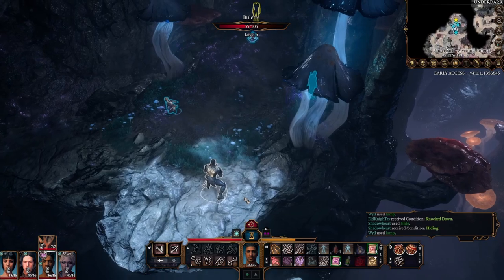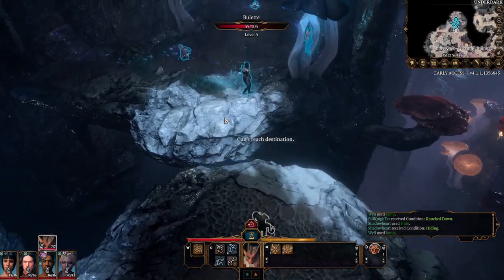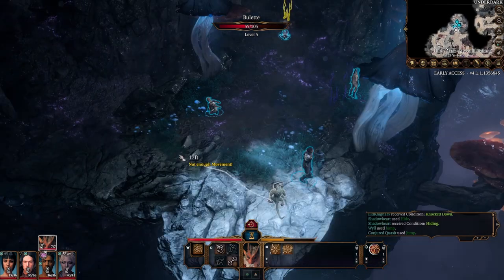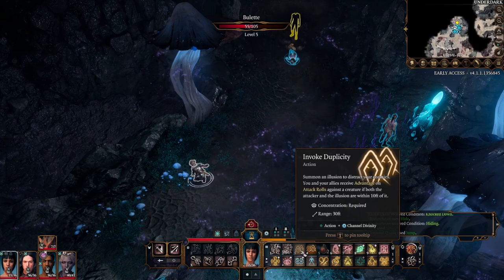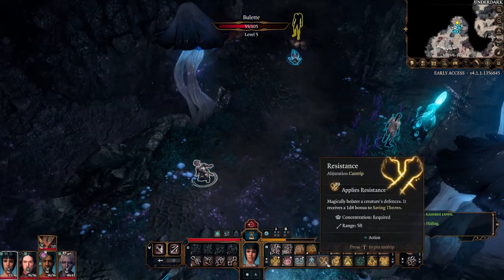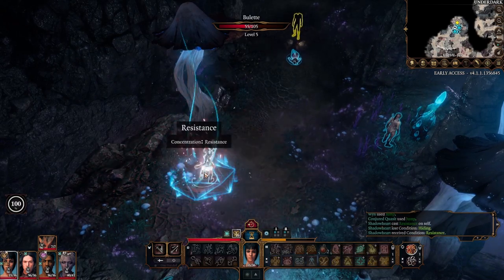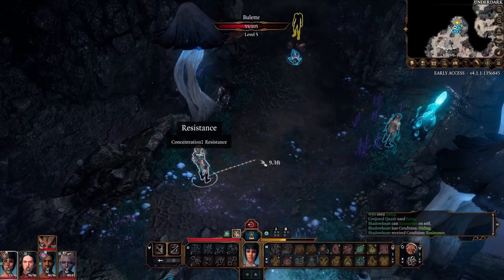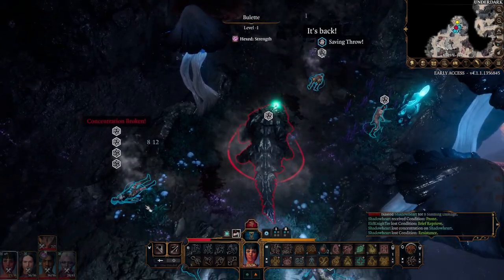Make sure Will is across and ready. I'm hoping the Bulette can't jump all the way over here. The Quasit should get across too — I'm hoping it doesn't die. I don't know where the Bulette is going to end up so I can't use Invoke Duplicity; otherwise it would be a good choice. Since she's not concentrating on anything right now, Resistance is fine because we sometimes get strength or dexterity saving throws not to be knocked prone.